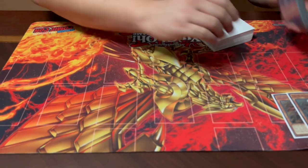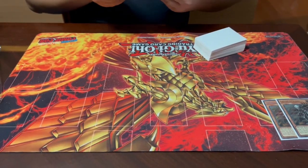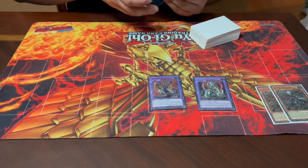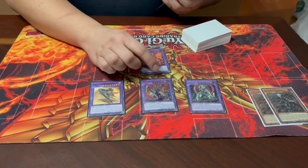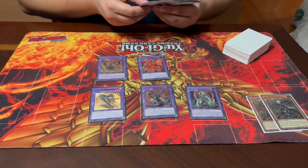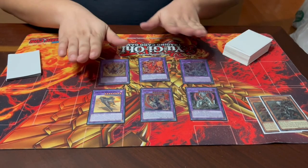Let's talk about the fusions, because they add context. There are several fusions, each released in sets since Rise of the Duelist: Titaniklad the Ash Dragon, Brigrand the Glory Dragon, Sprind the Iron Bushi Dragon, Albion the Branded Dragon, Lubellion the Searing Flame Dragon, Albion the Shrouded Dragon, and Mirrorjade the Ice Blade Dragon — the newest one.